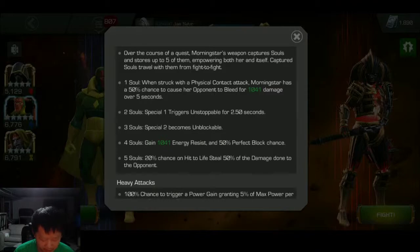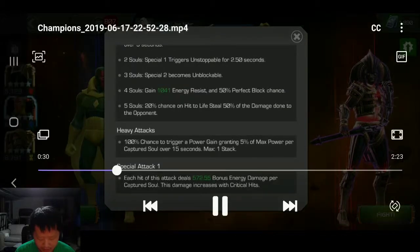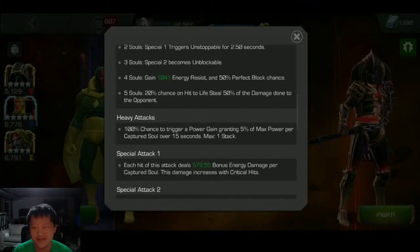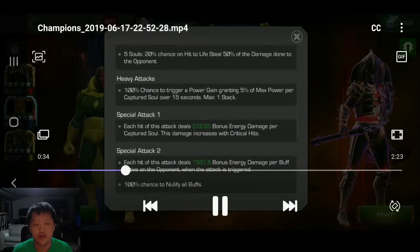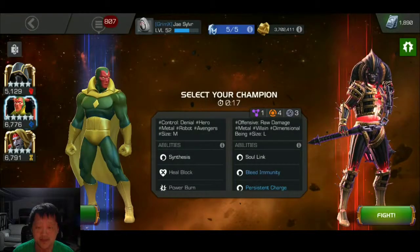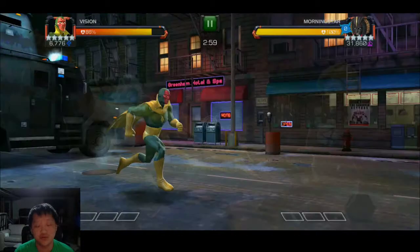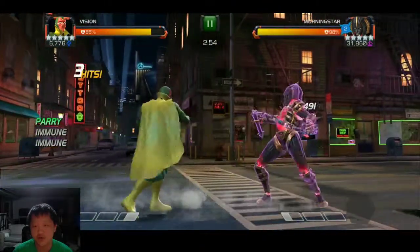But if you leave that far left linked 'All or Nothing' node uncleared, she's going to hold all of her power all the way until special three, so you can completely ignore two-soul and three-soul stacks. At four souls she gains a sizable chunk of energy resist as well as perfect block chance, but minus the fact that it makes the fight longer, you can mostly ignore that. At five souls she has a chance on hit to life steal, which if you're a good player and don't make mistakes, you don't have to worry about. And on her heavy attack she has a hundred percent chance to trigger a power gain granting five percent max attack power. With Vision I was just repeatedly burning her entire charge bar, so I didn't have to worry about any of these mechanics — as long as you drain her bar before she gets to her special three, you can completely ignore the mechanics of this fight.